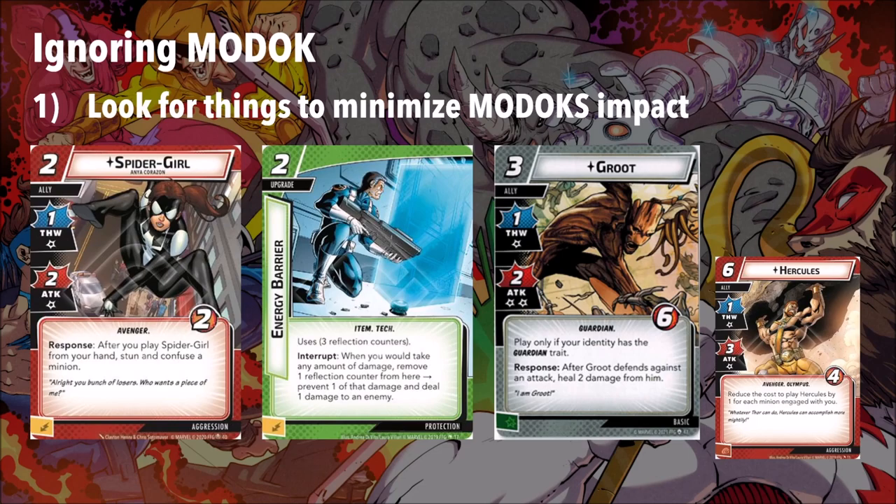Let's talk about some cards that help with those strategies. If you're looking to ignore MODOK, look for things that minimize his impact but still provide value to you. An ally like Spider-Girl can come into play, stun and confuse MODOK, and deal 4 damage — that's worth the 3 resources just there, let alone delaying MODOK for 2 turns. Protection card Energy Barrier is one I really like to use against him — this is double fold. If you don't want to ignore MODOK, you can take some of his damage and reflect it back at him, but also reflect it back at the villain. So if you get 3 Energy Barriers out there, you can just keep reflecting MODOK's damage at the villain and he almost becomes a resource for you. Groot is a really good counter to MODOK — after Groot defends against an attack, he heals 2 damage from him, soaking that MODOK attack every turn without taking damage. And if you know you're going to maintain MODOK, you could put things in your deck like Hercules, knowing you're probably going to have minions sitting in front of you to help reduce his cost and other minion shenanigans from aggression.